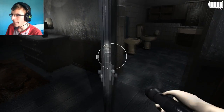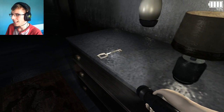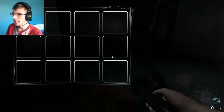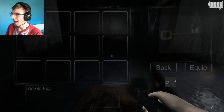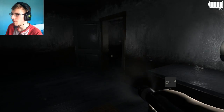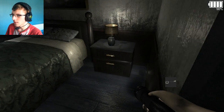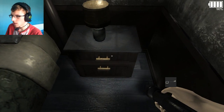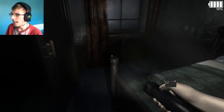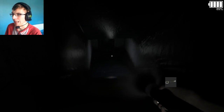I got a key! Press Y to open inventory and equip. I'm guessing this key is for downstairs. There's nothing at all up here. Let me check around the bed — nothing. Okay, let's go downstairs.